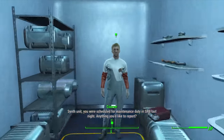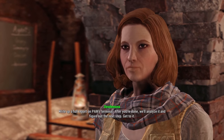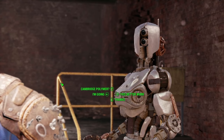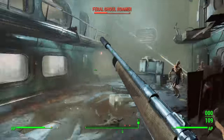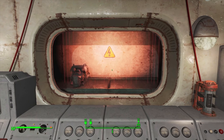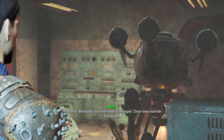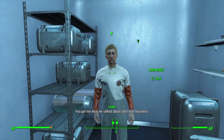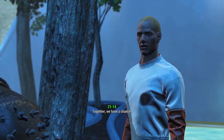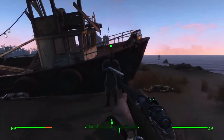Father sends us on a synth retrieval mission, then we meet Patriot — who tasks us with obtaining a password. We report to Desdemona and PAM tells us where to find it. We level up and take another point of Sneak, now 30% harder to detect and no longer triggering floor-based traps. At the Polymer Labs we defeat lots of ghouls, get the password, solve a puzzle to fabricate a piece of T-51 power armor, and talk to Molly who lifts the facility lockdown. Desdemona gives the green light and we pass the password to Patriot.